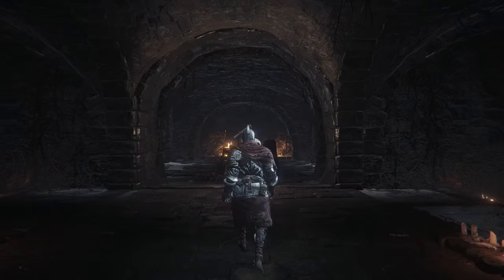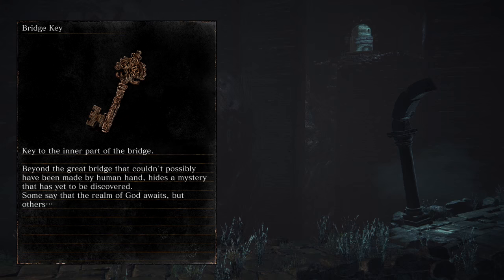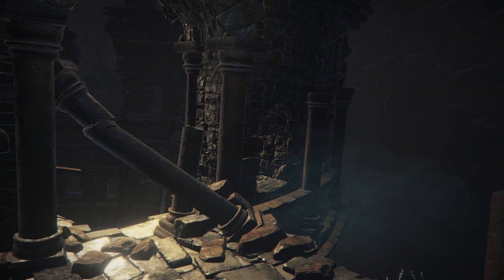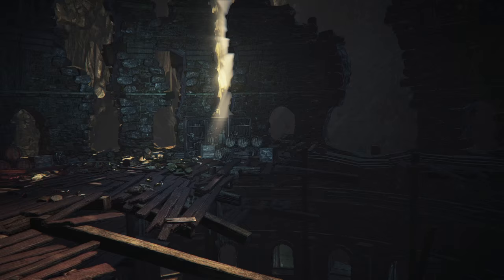First we have the Bridge Key, and the description for it is one of the most interesting descriptions I've ever read. It reads: 'Key to the inner part of the bridge — beyond the great bridge that couldn't possibly have been made by a human hand hides a mystery that has yet to be discovered. Some say that the realm of God awaits, but others...' Like, where is this going to be located? My take is this is going to be a DLC area, maybe like Dark Souls 2's DLC — an optional area. Like, what is that area going to look like? Just imagine where we could be going according to this description.